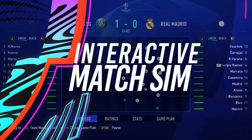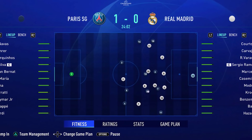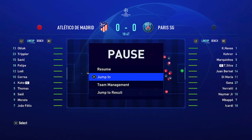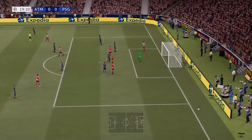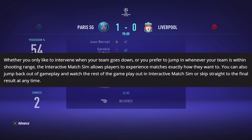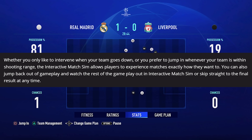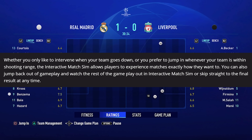Interactive Match Simming is a big welcome addition on the Career Mode side. You can jump in whenever you want while simming a match. The match simulation runs for about 3 minutes as a fast-forward version of your game, but as soon as you think you should be taking a penalty, a free kick, or anything really, you can jump in and do whatever you feel like. EA says Interactive Match Sim allows players to experience matches exactly how they want to. You can also jump back out and watch the rest in simulation or skip straight to the final result.